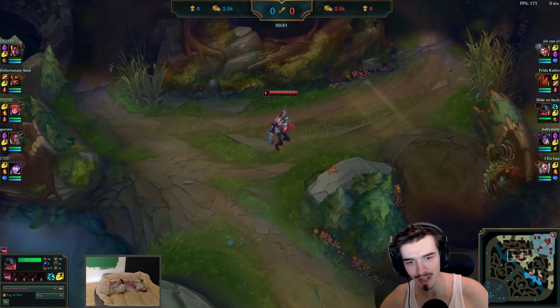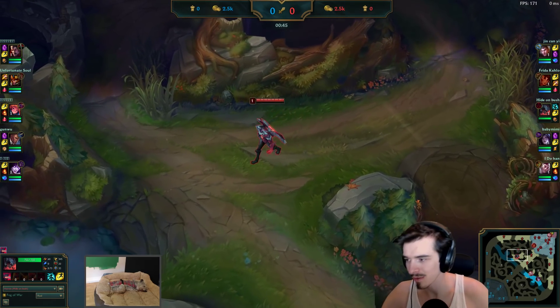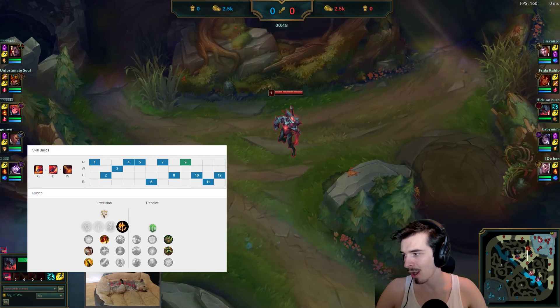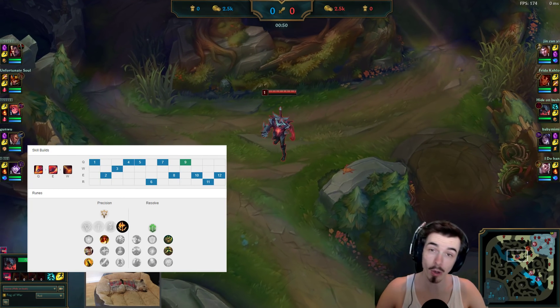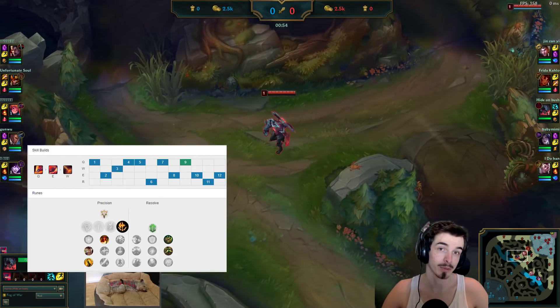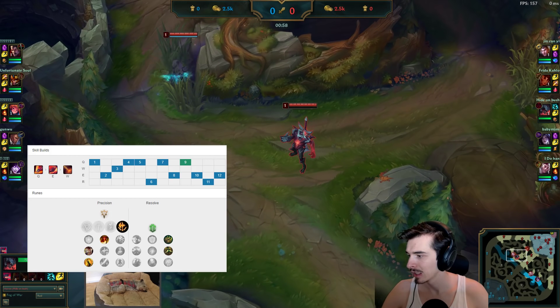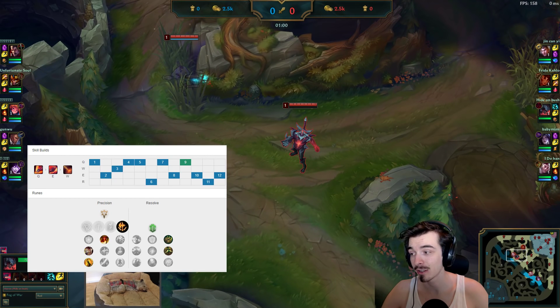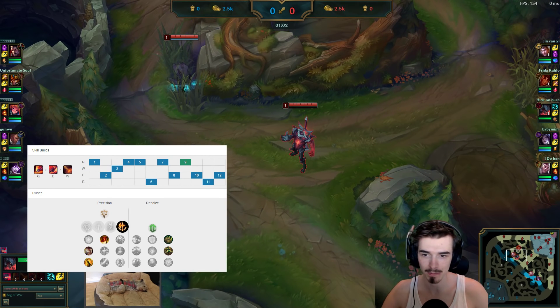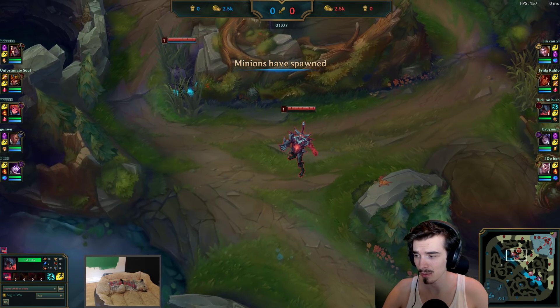First things first, let's take a look at Faker's runes on Aatrox. He goes for the Conqueror with the Resolve Secondary, to help in that mid lane against the Zoe and any kind of poke champion really. And the skill order is Q-E-W. That'll set you up if you want to play Aatrox.